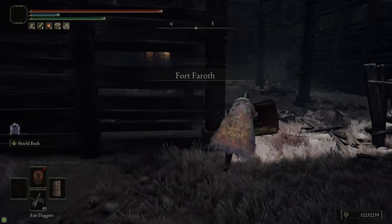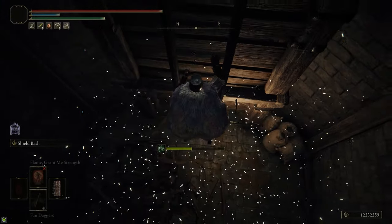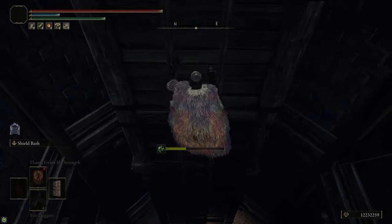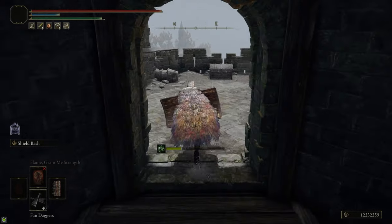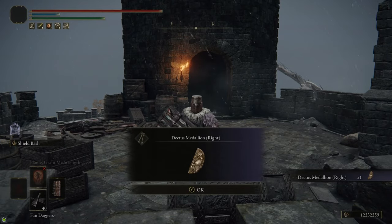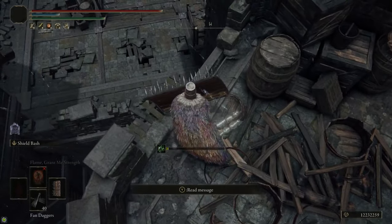Once you head inside Fort Faroth there's a bunch of bats on the lower level — just sprint past all of them before they have a chance to attack you and climb up the ladder. They can't follow you up the ladder, so once you're a little ways up you're safe. At the top of the ladder there's a chest, and inside of it is the second half of the Dectus Medallion. With the completed medallion we can head up to the Altus Plateau using the Grand Lift of Dectus at the north end of Liurnia of the Lakes, and that also triggers the Radahn Festival so we can fight General Radahn.